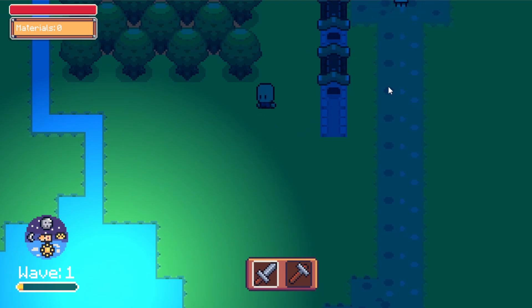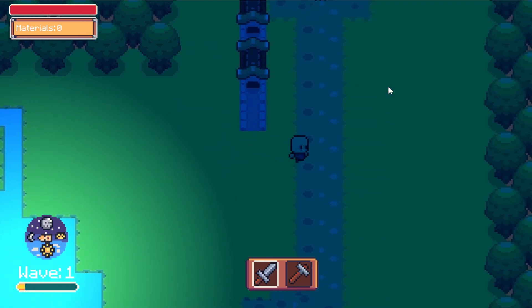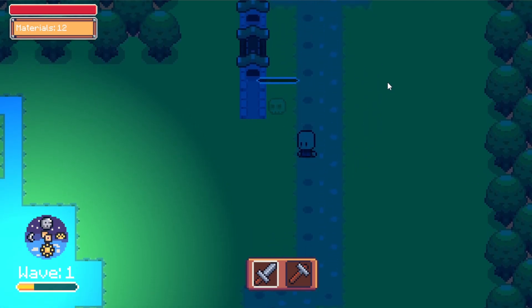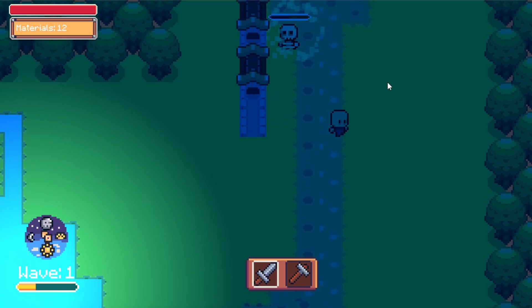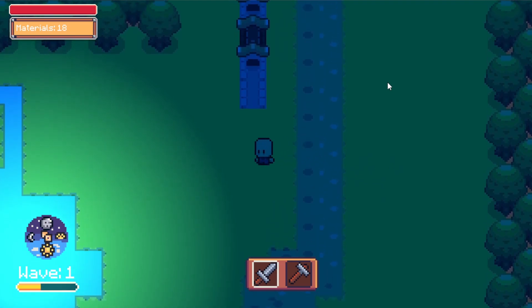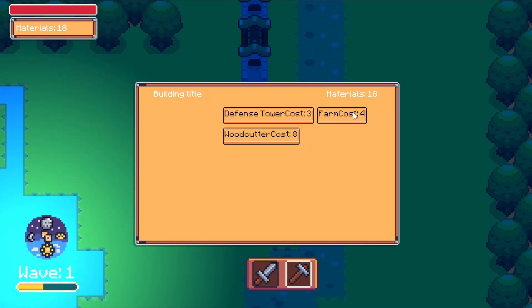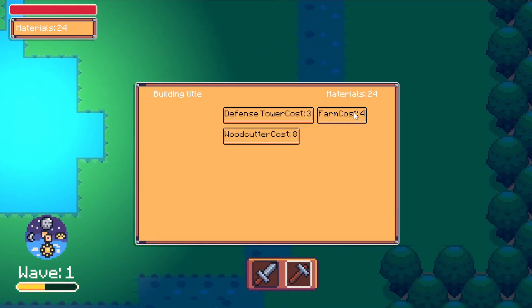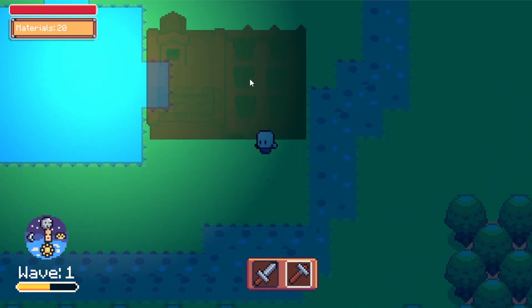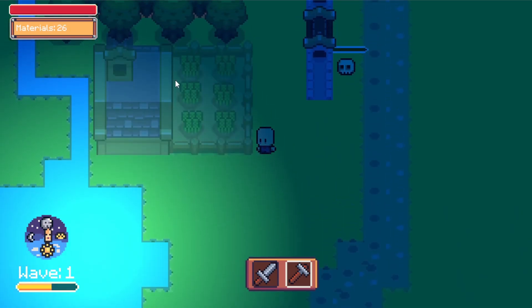However, it did surface some other bugs and some dumb design decisions in other parts of the code. Namely, the way I get the point for the skeletons to find paths to surrounding structures is pretty dumb and I need to rework it entirely. Right now I have a fixed number of spots around the building and I assign skeletons to each of those spots, but this causes bugs in a lot of ways. The biggest one is that these spots don't have a way to check for collisions, so a skeleton could be assigned to a spot and try to pathfind to it but there could be a rock in the way, causing it to break because there's no path to that spot.